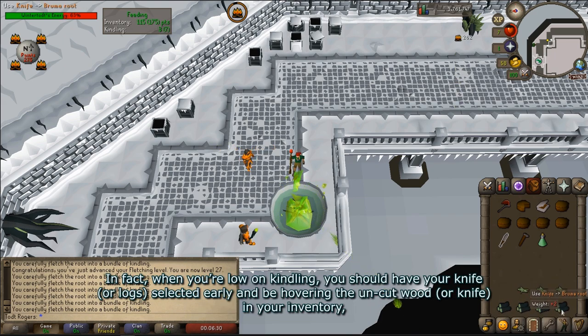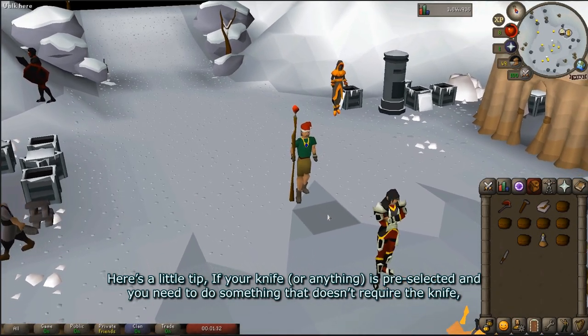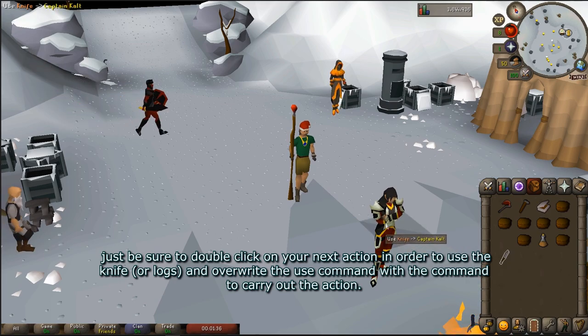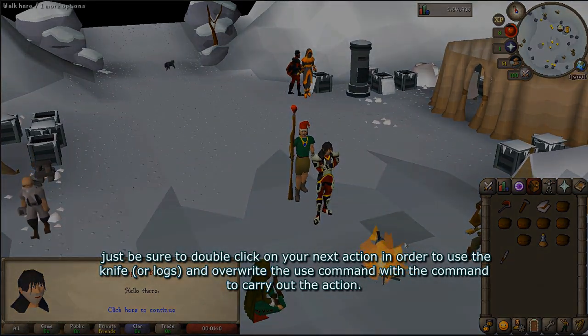In fact, when you're low on kindling, you should have your knife selected early and be hovering the uncut wood in your inventory, assuming you have any logs left. Here's a little tip: if your knife is pre-selected and you need to do something that doesn't require the knife, just be sure to double-click on your next action in order to use the knife and overwrite that command with the new command to carry out the action.